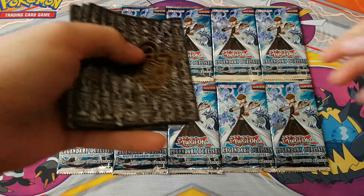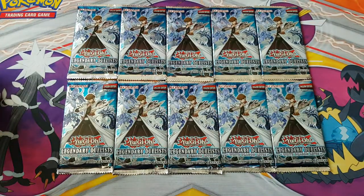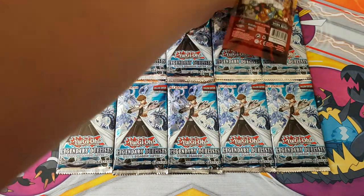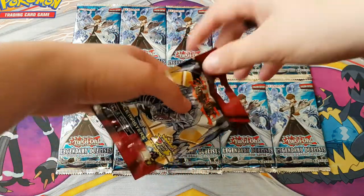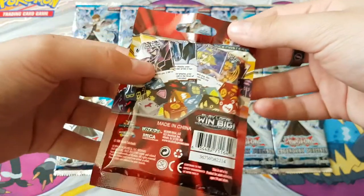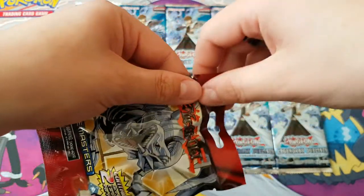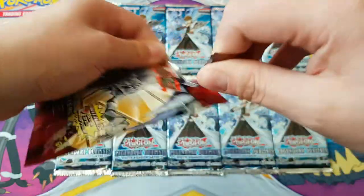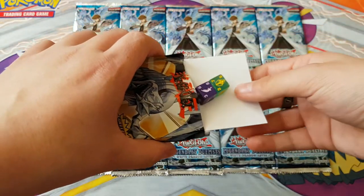We've got our sleeves today — sorry Ultra Pro, not you. What's that? Looks like Kyber's just gone past in his Blue Eyes jet. Dice Masters — never seen these before. Oh, mystery item!